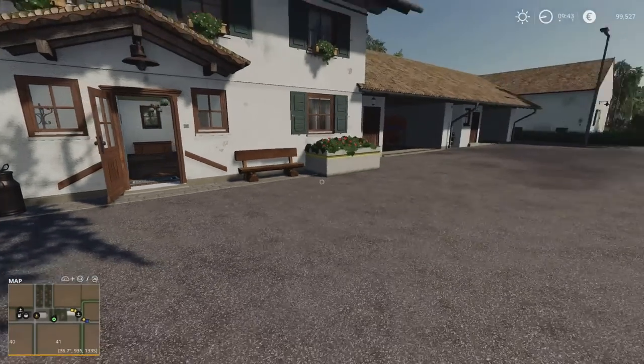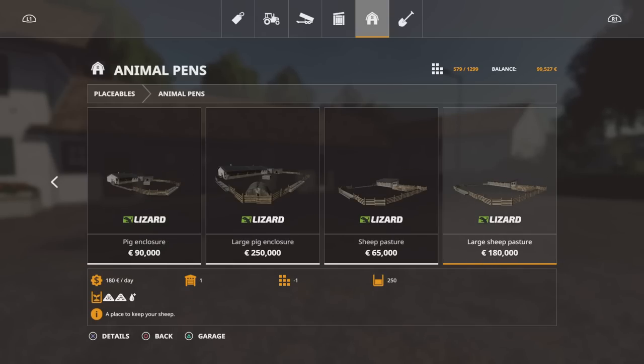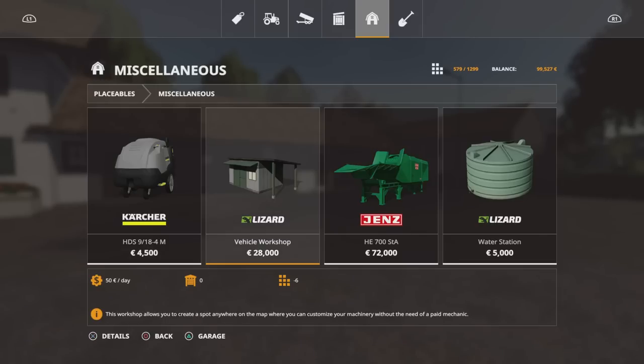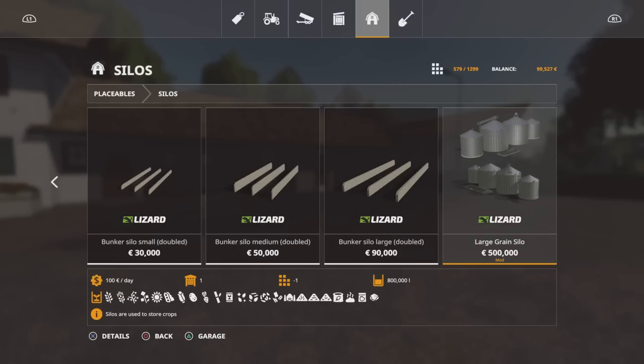There are a couple of mods — there's a modded silo that the map makers put in, which is an 800,000 litre capacity silo. Here's our farmhouse, with triggers in there. All pretty much standard as far as animal enclosures go, so the animal pens have all the capacities that the standard ones have. Nothing under miscellaneous or decoration. Under silos we have a multi-fruit silo, 800,000 litre capacity for 500 grand, and you start with that on New Farmer but not on Start From Scratch or Farm Manager. Slot count on New Farmer is 579 out of 1299, which isn't too bad.